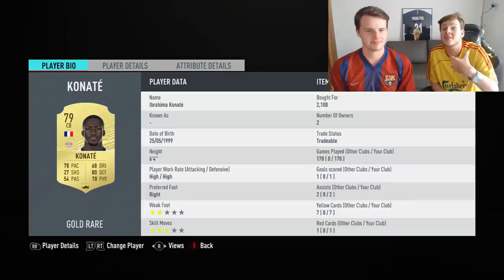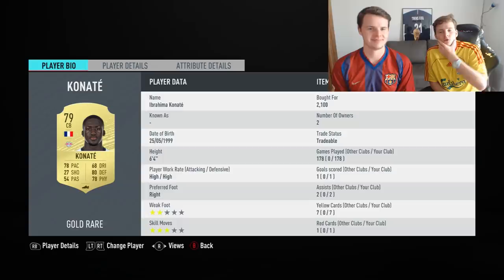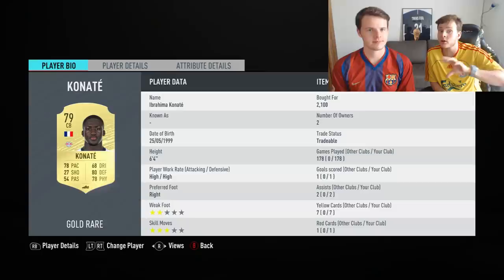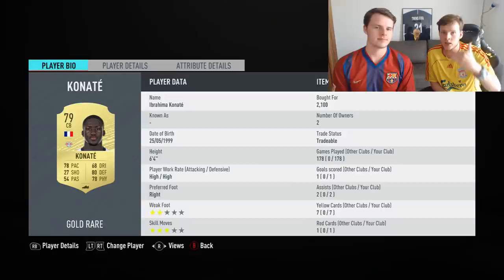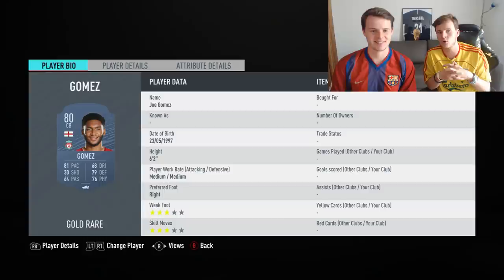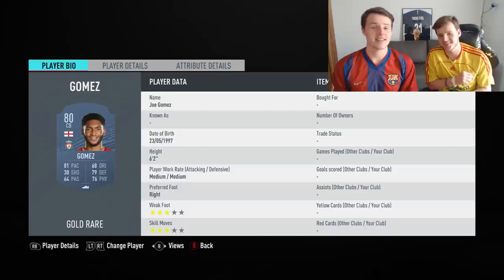Now we're moving on to the center backs — the most powerful and overpowered players in our opinion. The first cheap option will be Ibrahima Konaté. You're not gonna spend more than 2,000–3,000 coins to have a great center back. He's French so you can link him up fairly easily, and he plays in the Bundesliga — a great league to build an overpowered squad in FIFA 20. For the Premier League, we also have Joe Gomez, who won't cost more than 3,000–4,000 coins.